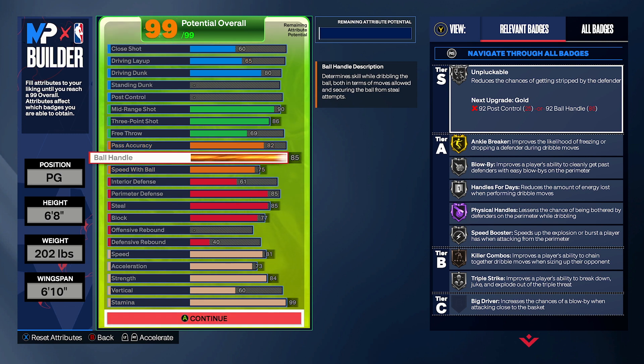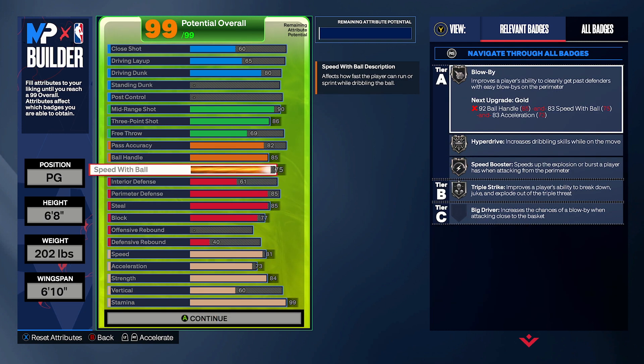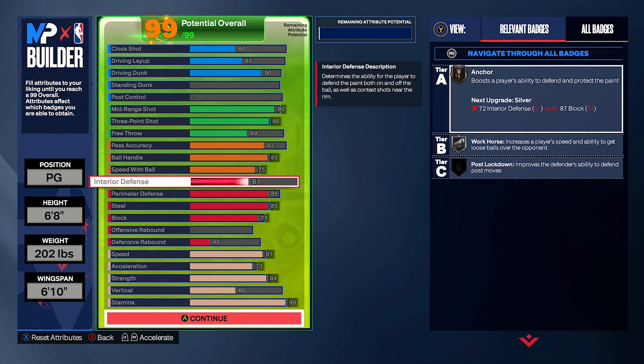85 ball handling — you can see you get gold Ankle Breaker, but you also just get some of those good dribble animations. You can speed boost around and things of that nature, so 85 ball handling is really, really solid. 75 speed with ball — as you can see, that is the requirement for silver Speed Boost, Hyperdrive, and Blow By, which are all your speed boosting badges. They're probably the most useful dribbling badges in the game just because you can speed boost.